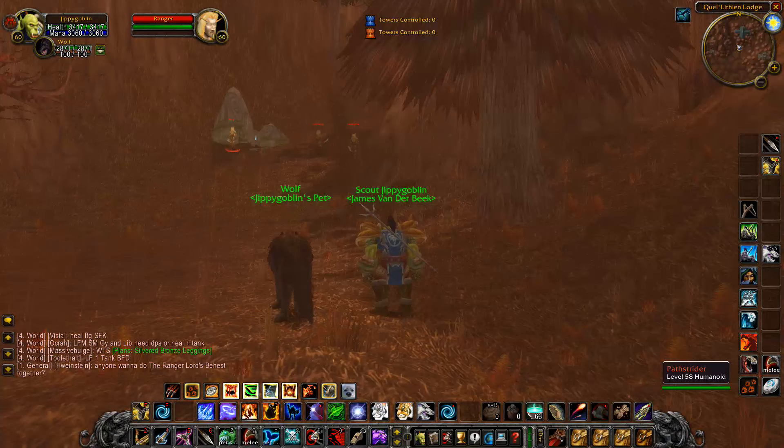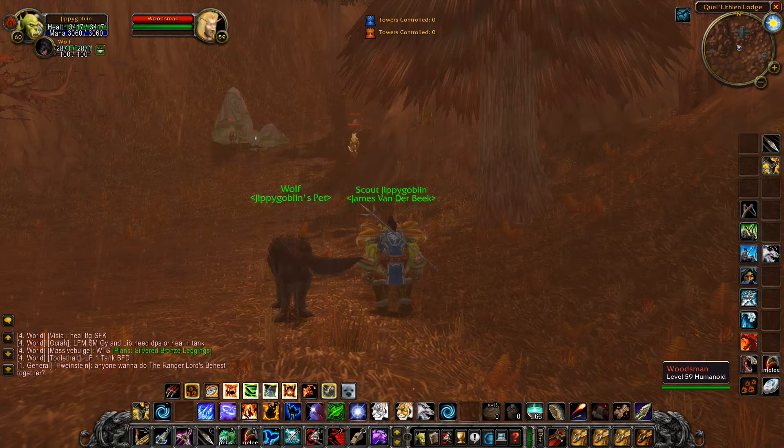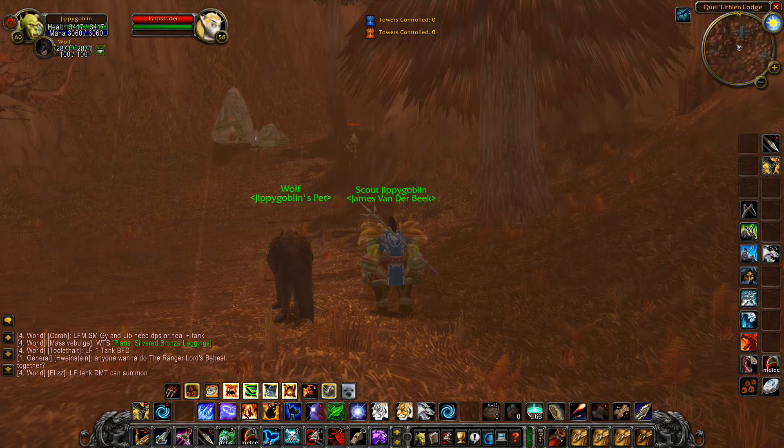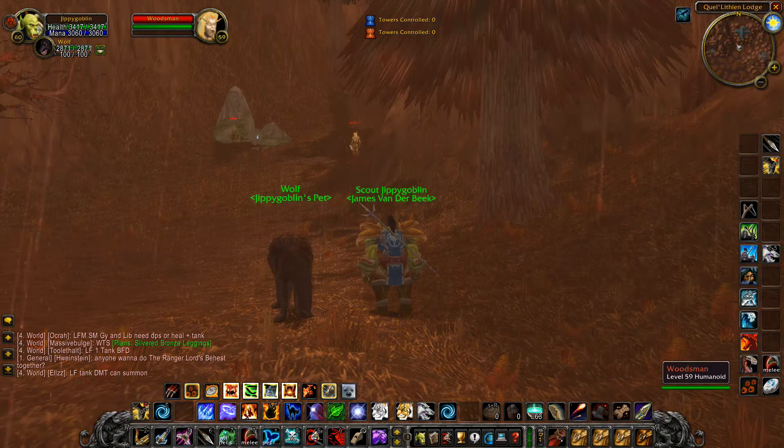There are other mobs here which are melee though — you have to be careful of the pathfinders and the woodsmen. They're fairly easy to take down, but you will need to learn how to kite properly and deal with enemies in melee range, which I will cover. One important thing about this location is that it's Horde only unfortunately — when you go here as an Alliance player, these enemies are green. But I will have a cool location for Alliance at the end of the video.